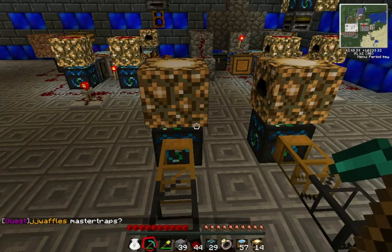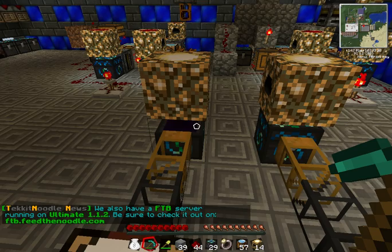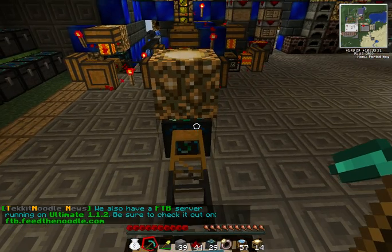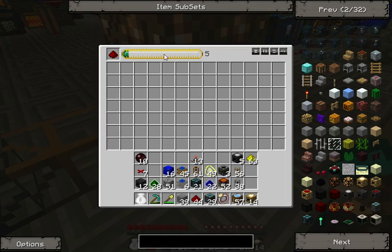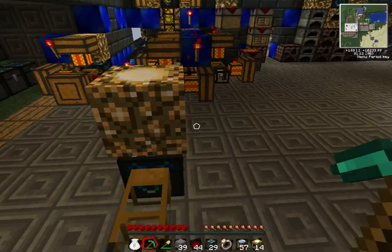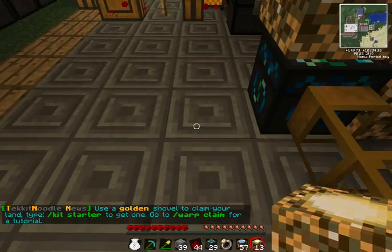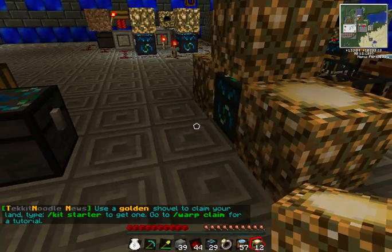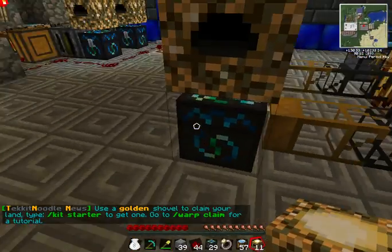In one condenser, you're going to want to put your redstone. Because of the energy collectors, it will automatically start producing this item. Some of them you might want to give multiple energy collectors, like the glowstone — you might want to give it multiple energy collectors. And the redstone, maybe give that multiple as well.